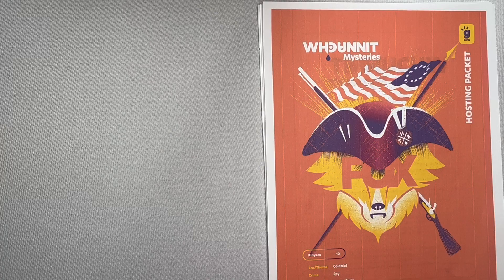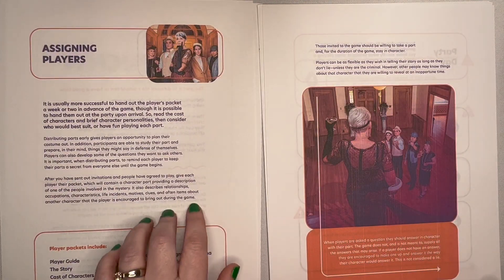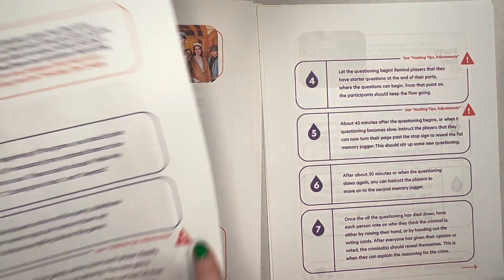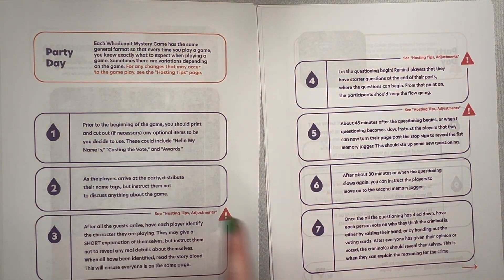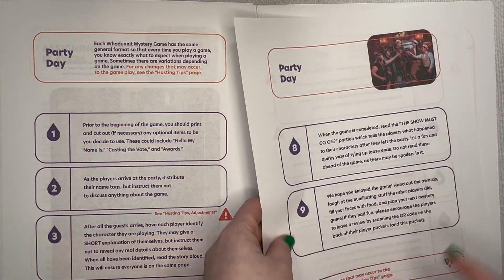There are some pages that do need to be printed prior to the game. Some of them are optional and some of them are necessary, and I will go through those documents when we get to them in the video. So let's get to it! The hosting packet gives you a guide on how the game should be run — a general outline of how a whodunit mystery game runs from prepping the game all the way to the end of the game.